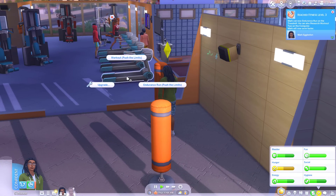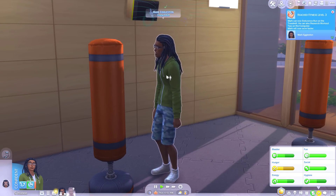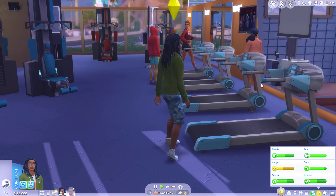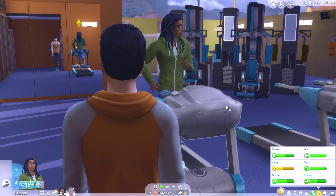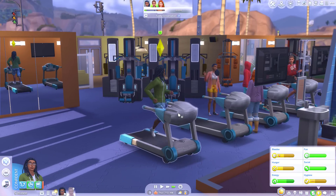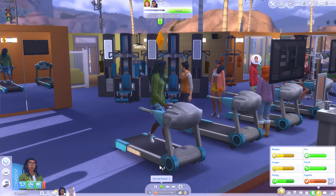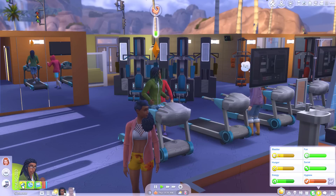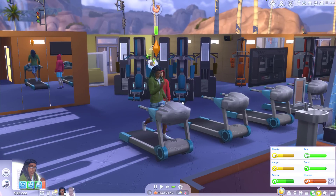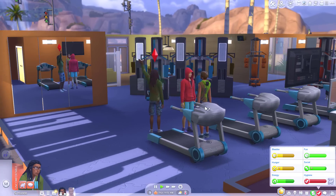Fitness level three! We can now endurance run on the treadmill and research workout tips on the computer. Let's try out the new endurance run and then I'll let you go home to eat. We'll also do a bit of workout research on the PC. Oh, my girl's back — hey Naylani. Oh, she's checking out another guy's ass. Should have been more forward I think. What's the best mood to be in when working out? Energized, probably. Yeah, there we go — energized! Make the most of that mood and then we'll go home.